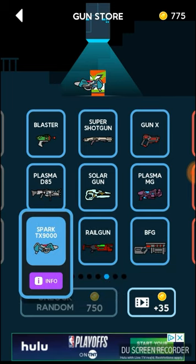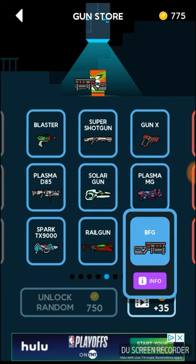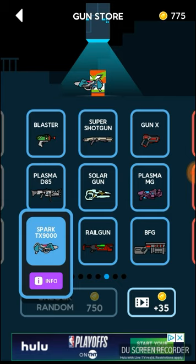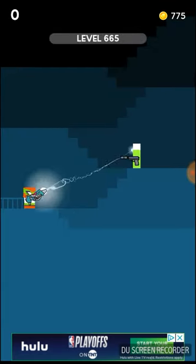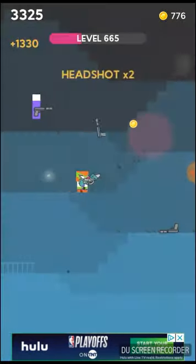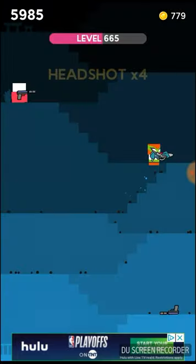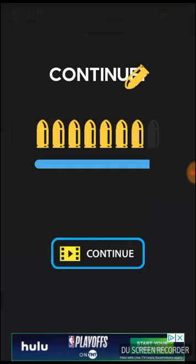These three space guns are super cool, probably my top three favorite guns, but they're only okay for using and trying to get a high score. First is the Spark TX 9000 — 12 damage, pretty good — but what I love most is the shooting animation. You see that lightning on the headshots that zaps the guys and they fly away, it looks so awesome, definitely one of my favorites.